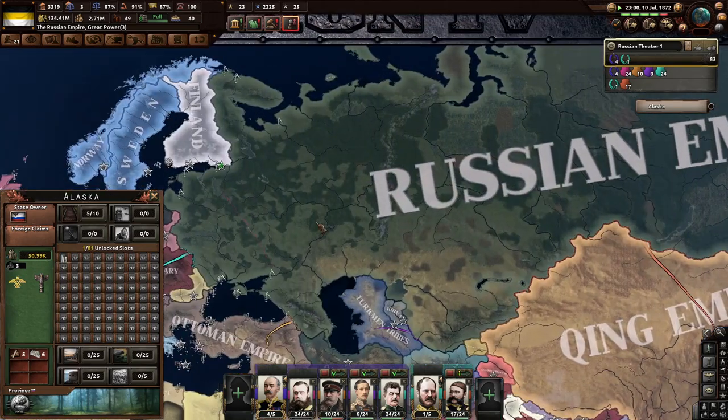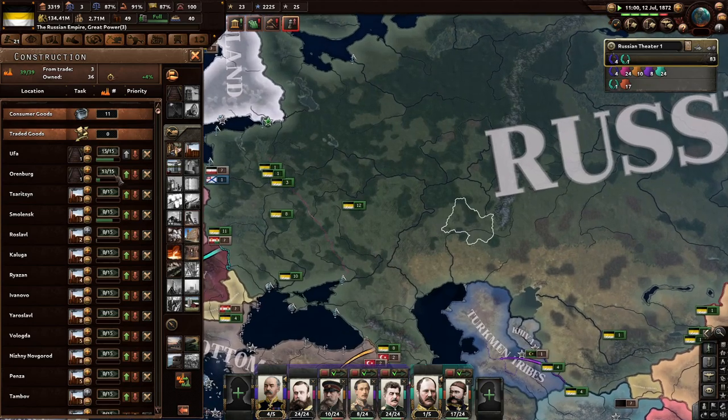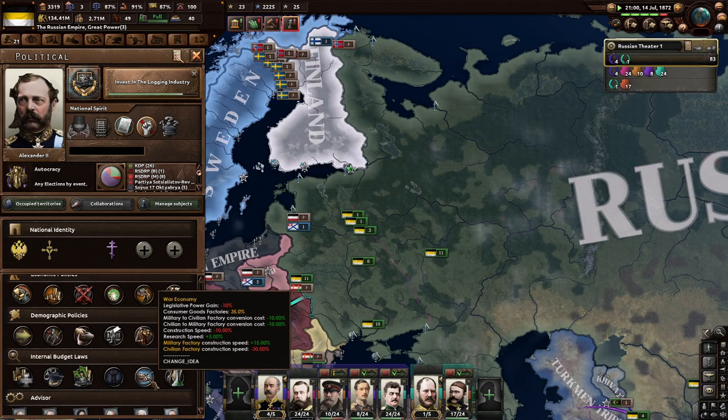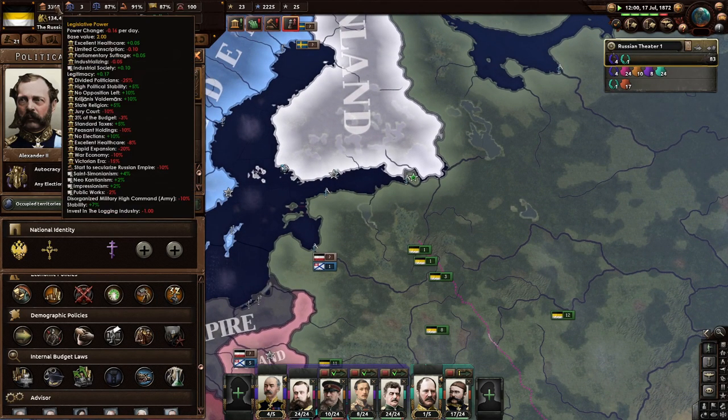Someone recommends more army and naval infrastructure funding. We'll probably get there this episode since I'm really trying to push ahead with more consumer goods factories. We are still on war economy for now, just because I want to push faster to construct more stuff. Someone recommended we stop doing that, but it costs a lot of political power, and we're actually losing legislative power right now, which is not very good.